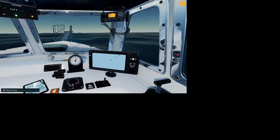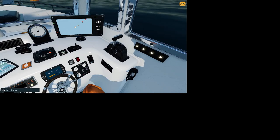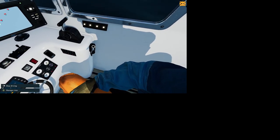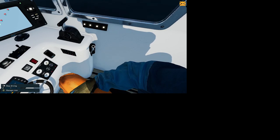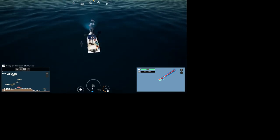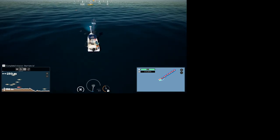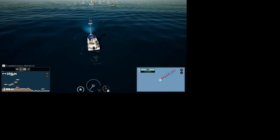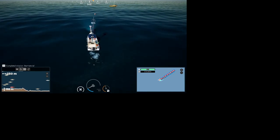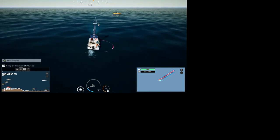With the Xbox controller compared to mouse and keyboard: hit A and then hit A again and move to where you want. With the mouse you just drag them over. I've got the Razer keyboard and a really nice mouse but after a while that starts bothering my hands, which is why I like the joystick.